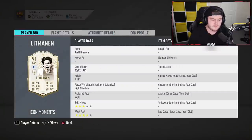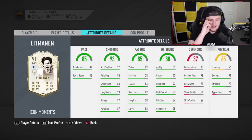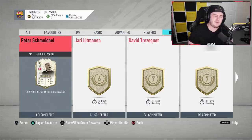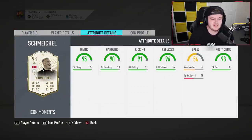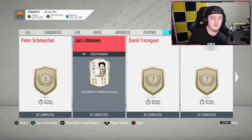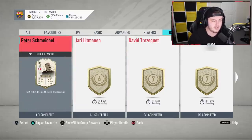Litmanen is an out-and-out CAM — three star skills, four star weak foot, not the worst stats. He's six tokens, very cheap, and will probably perform pretty well as a CAM. There are other slightly better options but if you want just one cheap icon he might not be a bad shout. The other six-token option is Schmeichel — a goalkeeper — and even though it's six tokens for a prime moments icon goalie, I'd probably still stay clear, unless you've done six tokens and already have a Litmanen somehow. I'd steer clear of Schmeichel.